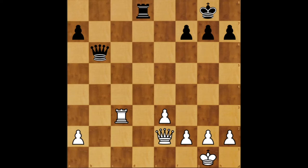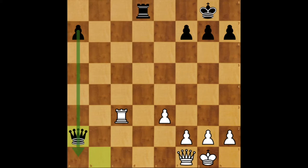Now I will present you with the solution. Before I tell you what the solution is, I will comment on one obvious line which can get black some slight advantage. Black could just play Qb1 with check, and after white blocks the check with Qf1, queen could just grab the e2 pawn and have a nice passed pawn with maybe a better endgame.